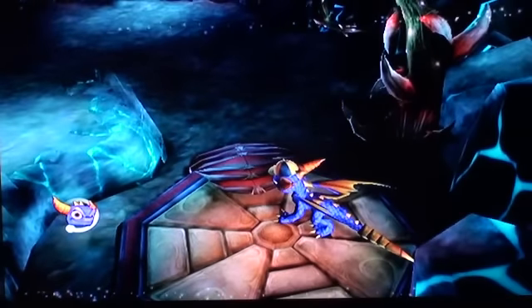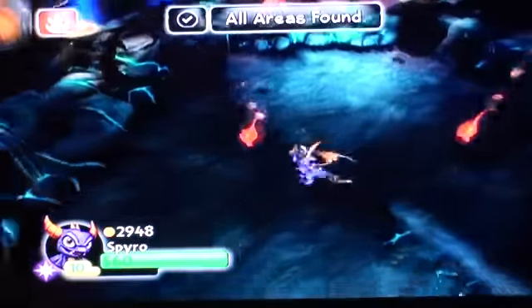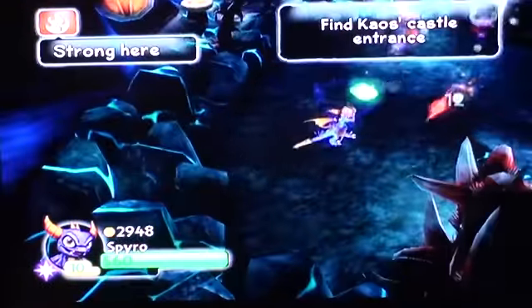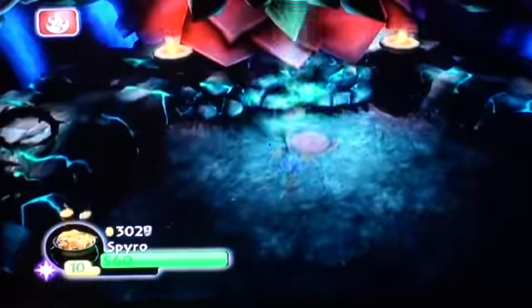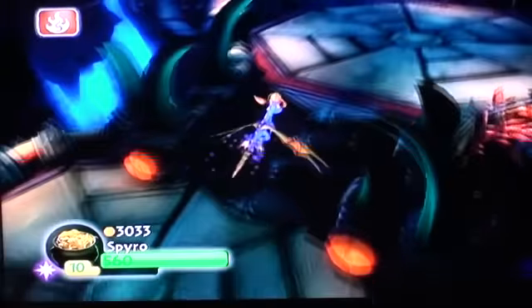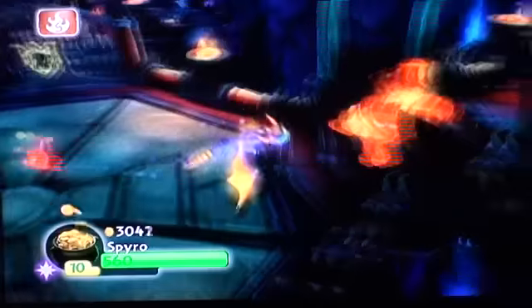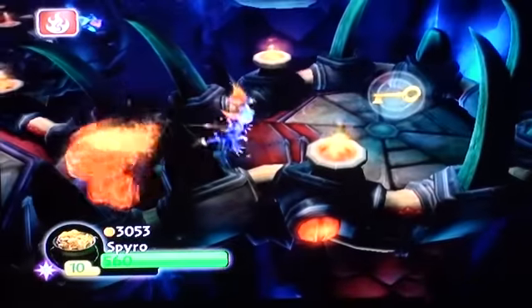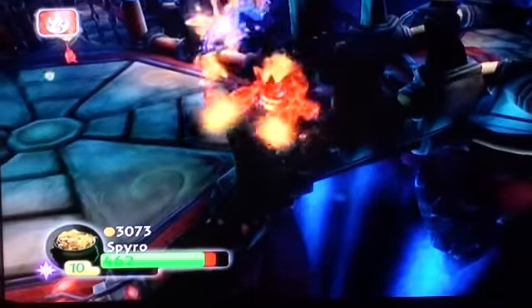Alright, so first off — fireballs. Here's the fly. Fireballs — watch this, press B and you can aim it. Fifty damage — wow, that's decent. Well, there you have it with that, that's 50.